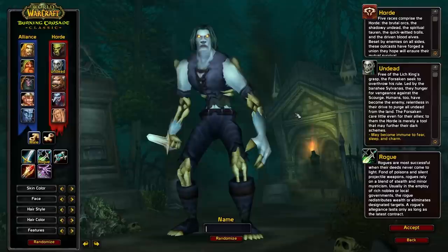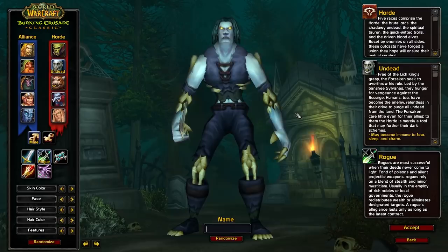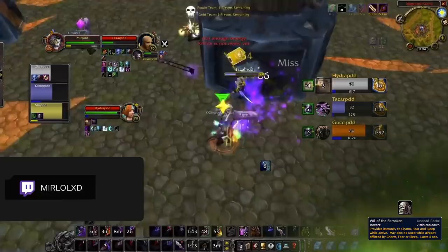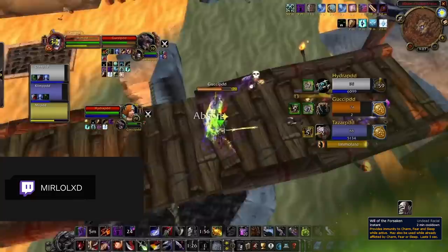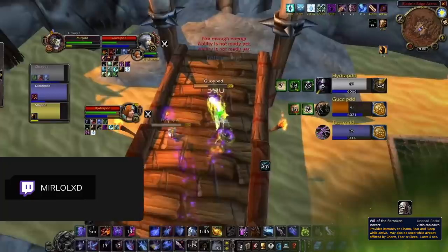Moving on to the Horde, again we've got a couple options, but a single race that stands above the rest — that's Undead. Their racial trait, Will of the Forsaken, is great early on but will become even stronger in later seasons as you start to face Warlocks more and more. And it's not just Warlocks it's good against, as it'll help you stay out of crowd control against Priests too. What makes Will of the Forsaken so great is that it doesn't share a cooldown with your PvP trinket, and after using it to remove a fear, you'll also become immune to follow-up fears for a few more seconds. This means when you're up against a Warlock, you're free to trinket a stun or a coil while still being able to break out of a fear with Will of the Forsaken.